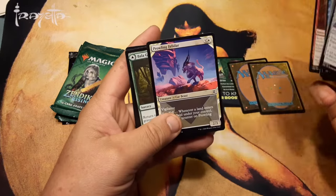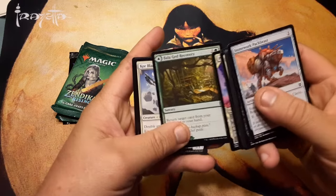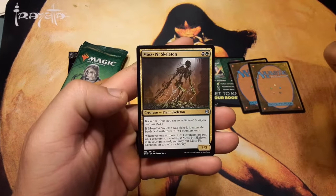There's some really good cards in this one. Prowling Felidar — I don't think I have that. Bala Gedd Recovery. Coreblade Master and Moss Pit Skeleton.